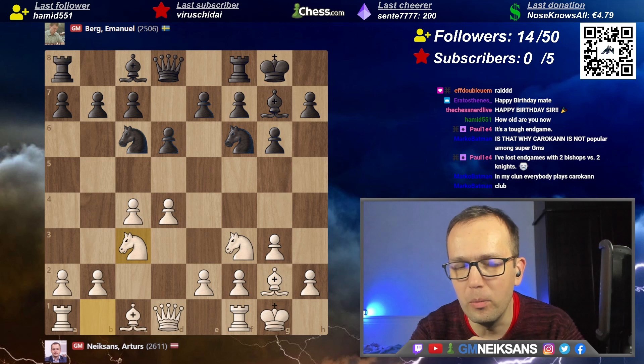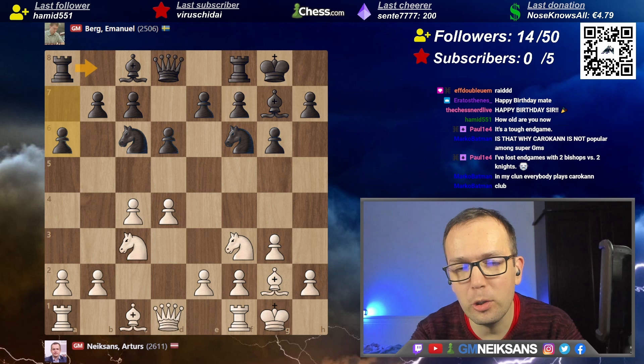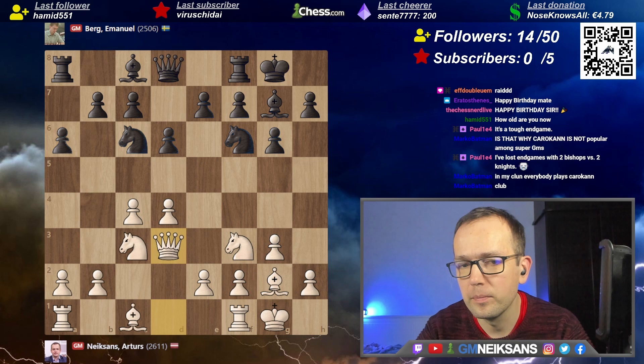I'll tell you honestly what I know. I think the main move is a6, then rugby — something like this. I remember vaguely a discussion with my very good friend Igor Kovalenko, who said once: 'Listen, in this position there's a very nice move — queen d3.'